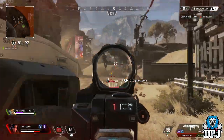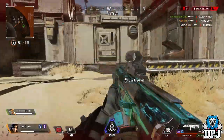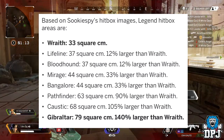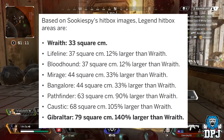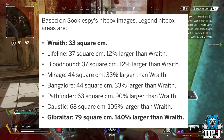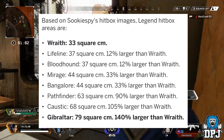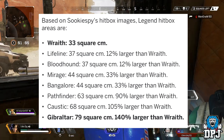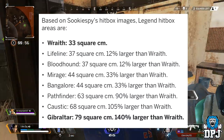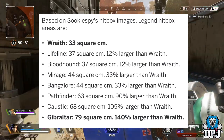Have you ever run into a room as Gibraltar and felt like you've been one-shot when you really shouldn't have been? It's probably because you're the size of a door — and it kind of makes sense. Meanwhile, as a Wraith main like me, I am such a slippery target. A lot of my teammates tell me I seem super hard to hit — like a snake slithering in and out of buildings — and it makes sense because Wraith has the smallest hitbox in the game. Have you ever noticed how hard it is to hit a Wraith running across the screen at distance?